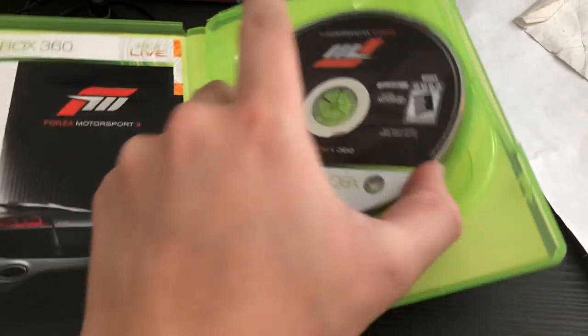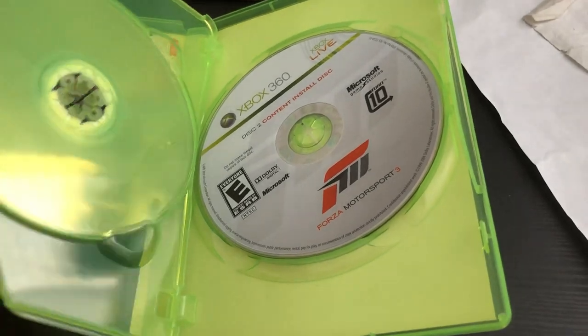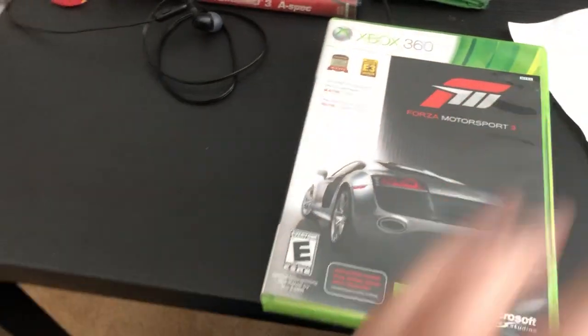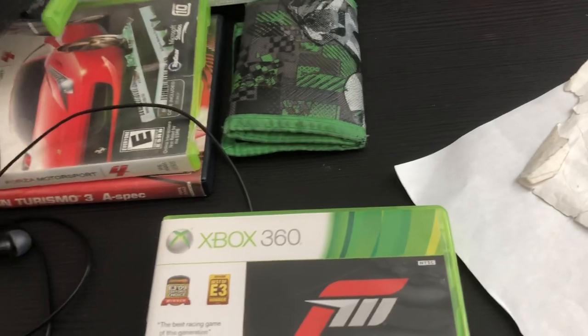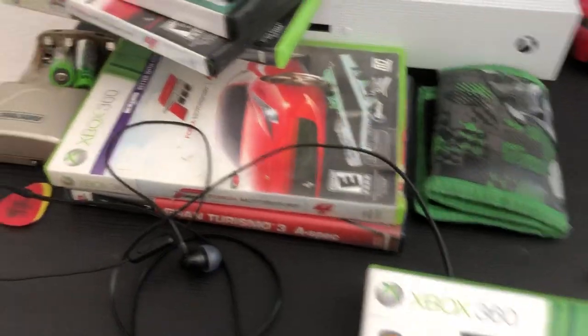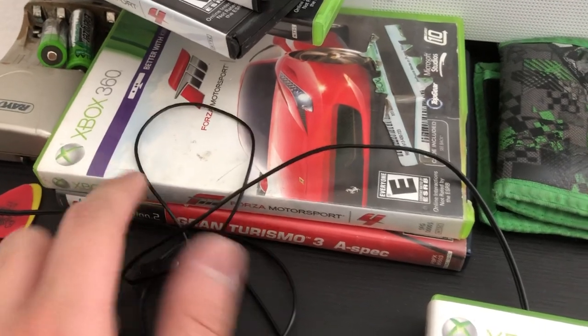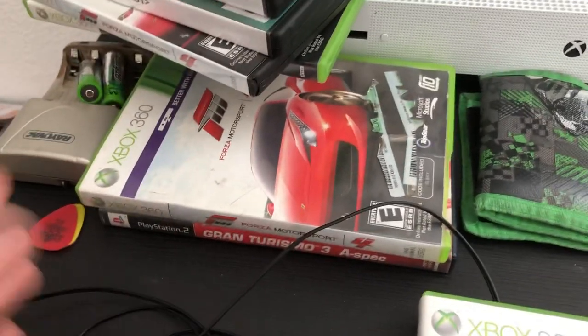Just like Forza Motorsport 4 has your play disk and your content install disk — same thing as when I got my first Forza Motorsport 4. The newer Forza Motorsport 4 that I got is an Essentials Edition, so I don't even know what the difference is between the Essentials Edition and the one I have right here, which is the original one I owned when I first got my Xbox 360.